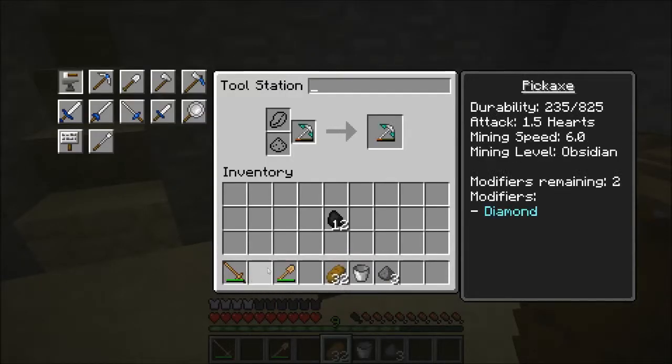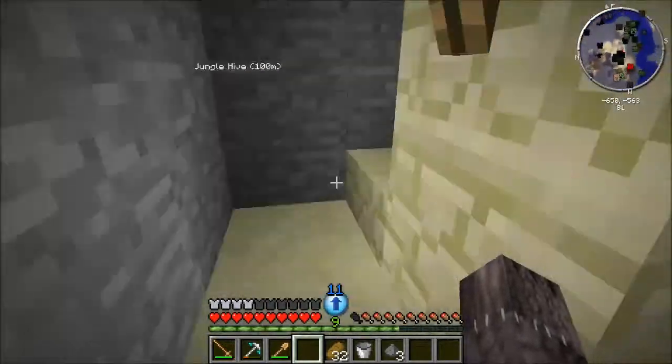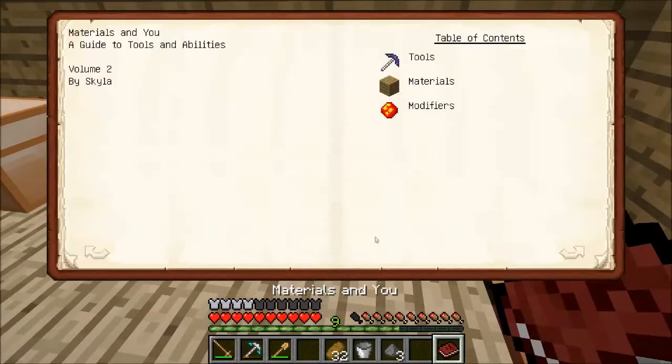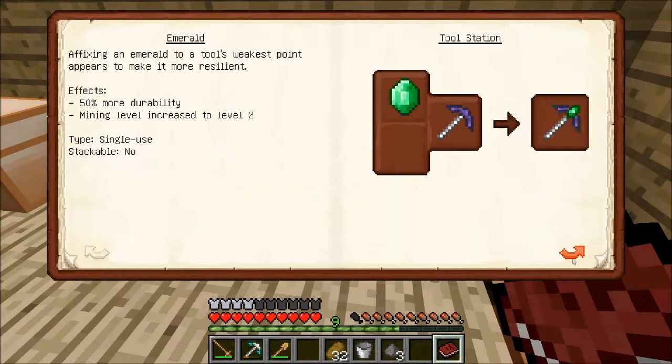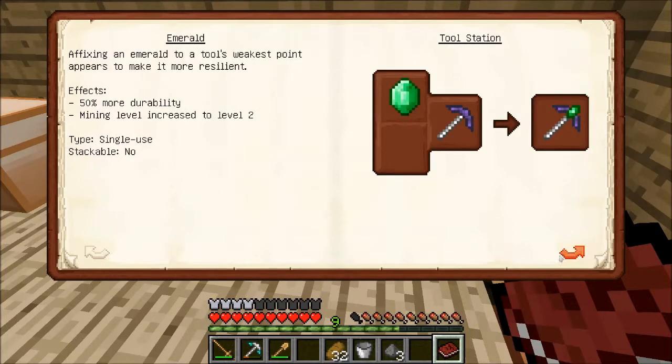Can you use stuff like redstone? Yeah. My pickaxe has 825 durability. Let me look at the guide — Materials and You is one of the books you get. Diamond adds 500 durability and increases mining level to 3, which means you can mine obsidian. Emerald adds 50% more durability and increases mining level to 2 — so on 825 uses that would add another 412 or so. Redstone: each redstone dust increases mining speed by 0.08, and at 25 out of 25 the boost is 2, equivalent to the next level tool, but not effective on weapons.